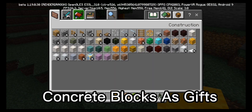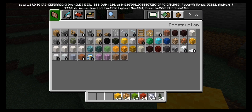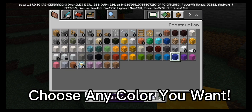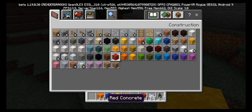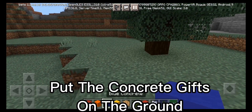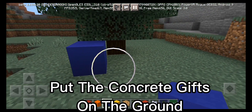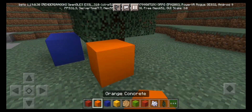Now let's get the gifts. Choose any color you want. Now let's put some gifts around here.